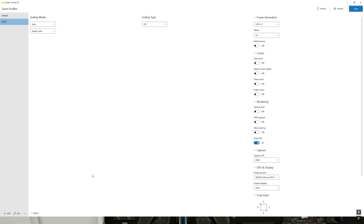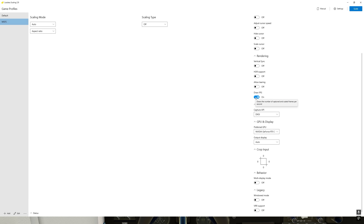So here's the program. The layout is very simple. The scaling is what this program was originally designed to do, but we're not going to be using that. What everybody's going to want is the frame generation section. For scaling mode on the left, keep it on auto and leave it alone. For scaling type, select off. For frame generation, you have the option of off, 2.1, or 1.1 — we want 2.1. Mode is either times two or times three, and I like to use times two — that's been the best option for me. The rest of these options I leave off. You can select draw fps which will show you the fps counter in the upper left corner of the sim.